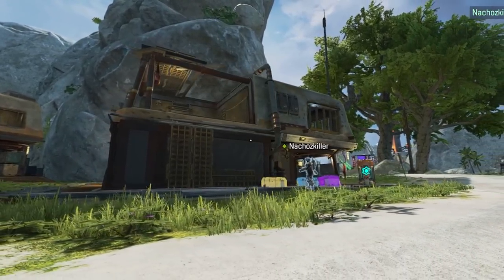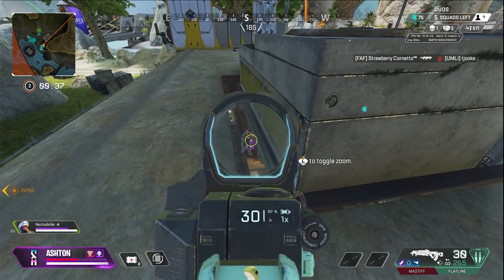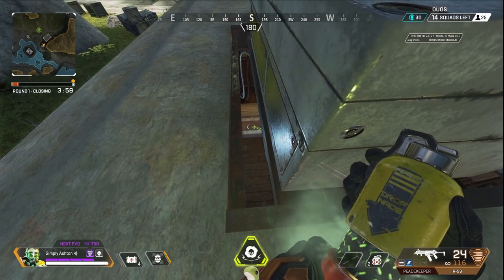Did you know that on the roof of this building in Stormpoint, there's a great peek to help you get line of sight on this door, which can really help you flush out any team which is camped up inside. And yes, you can fit a Caustic ult in there. Be warned.